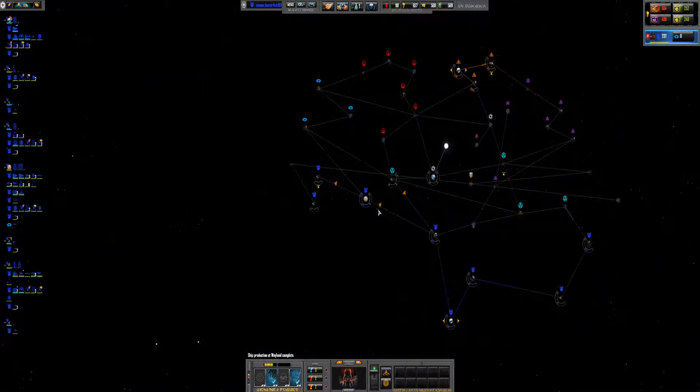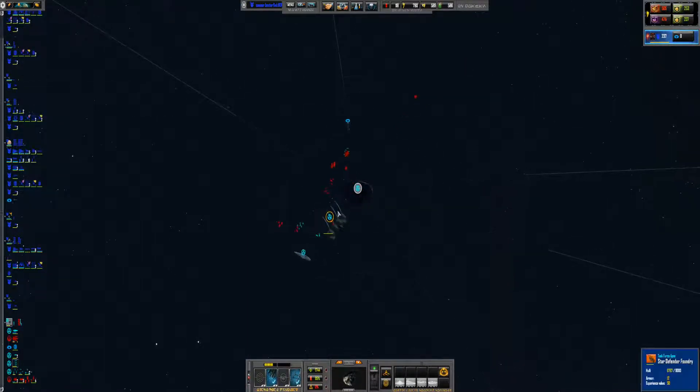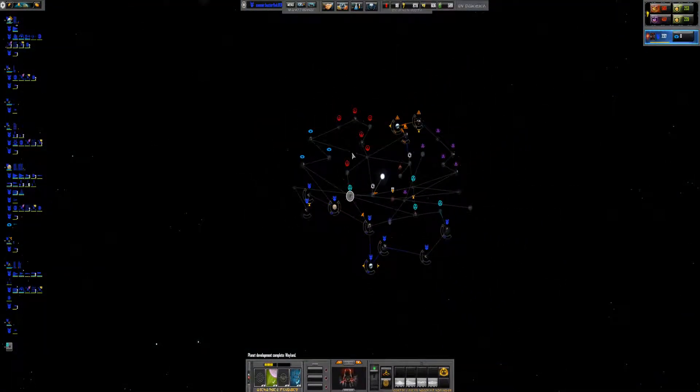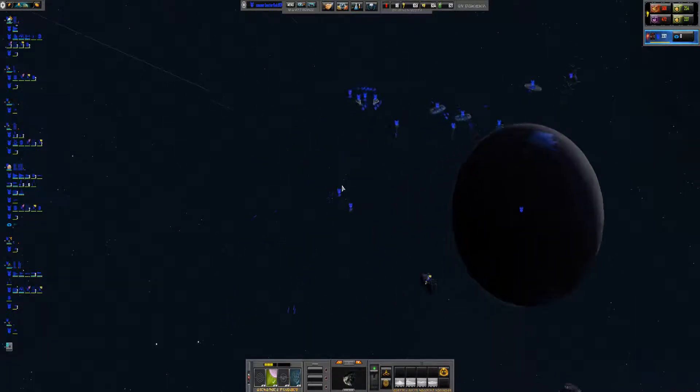We keep attacking those ships as they're coming in. Did our Tartan Cruisers get destroyed? Yeah, probably. At least development finished. At least we know the Vasari here are actually attacking the Rebels, so maybe I'll give Darth Vader an update or something.